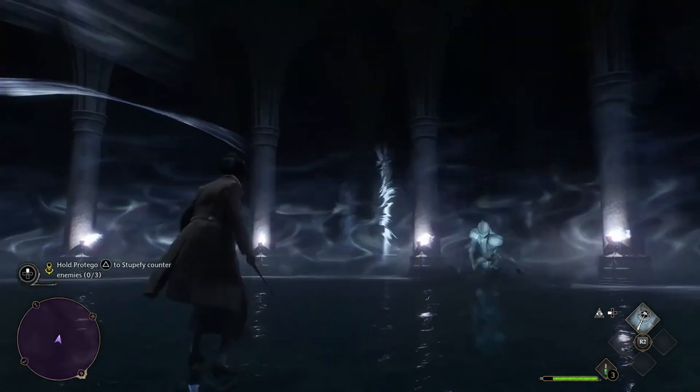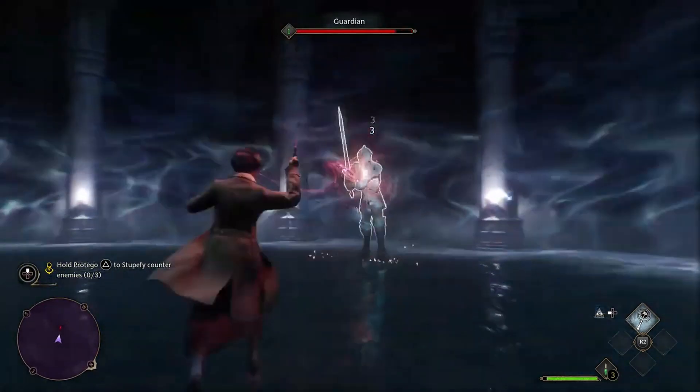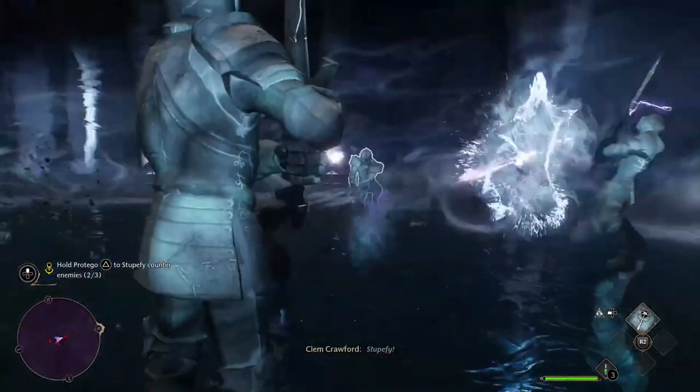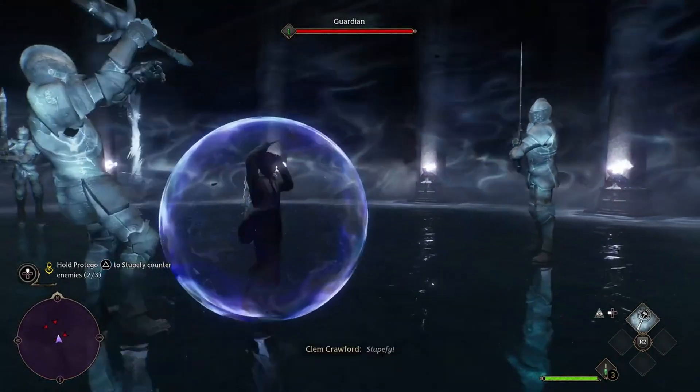When invisible you'll be mostly concealed from enemies; however, they can still see you if you're being too obvious, getting in their direct line of sight, or when you attack. Approaching an enemy from behind while under the effects of the charm will let you immediately cast Petrificus Totalus to incapacitate them without a fight.